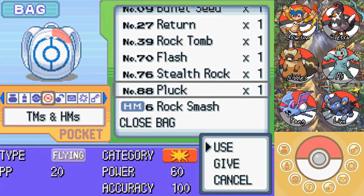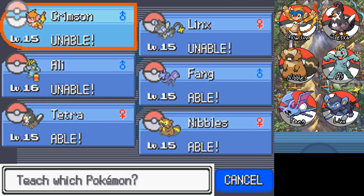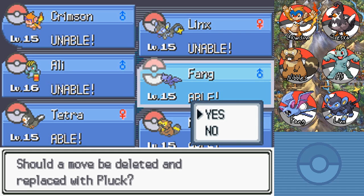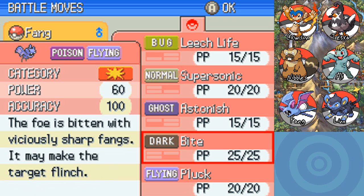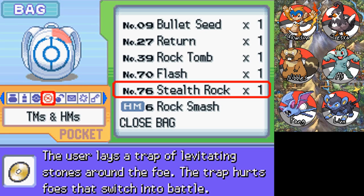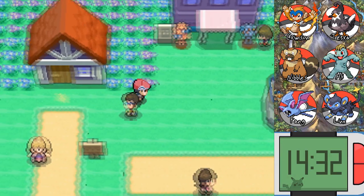I just got Pluck! It's a TM — it's a Flying-type move, power 60, and the Pokemon using it plucks a berry from the opponent. I'm going to teach Pluck to Fang. It might not be the best move forever, but I think it's gonna do better than Wing Attack — it's the same power as Wing Attack — plus it takes the enemy's berry, and a lot of early-game Pokemon have berries. I'm going to make Fang forget Leech Life since it's totally useless. Finally Fang has Bite and Pluck, so he can actually contribute in battle!